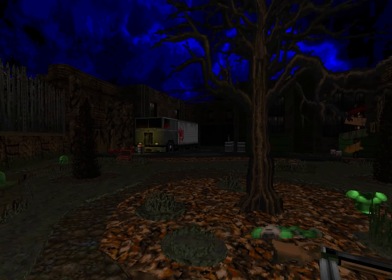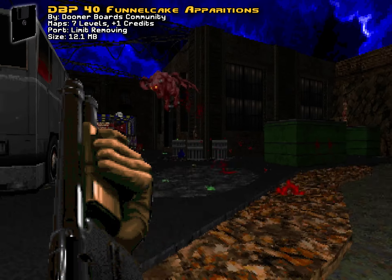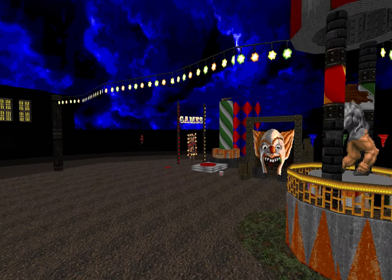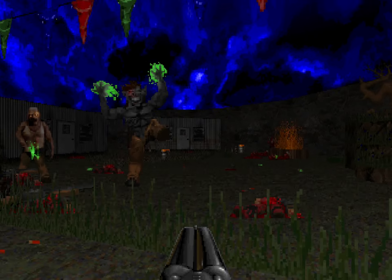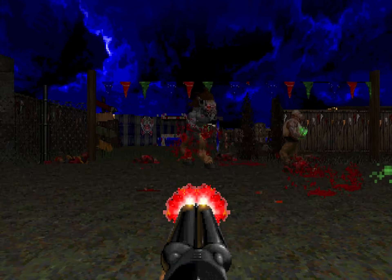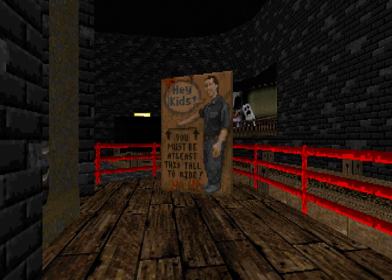From blood-pumping fights to spooky sights, DBP 40 Funnel Kick Apparitions has it all. This set of 8 maps is outfitted with a carnival slash circus theme. Due to the absence of custom monsters to accompany the theme, I used the mod Bloom to play through the wad.